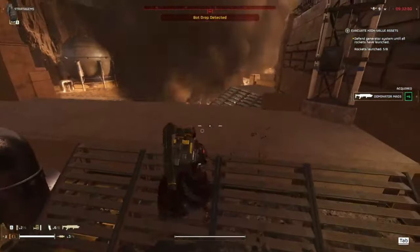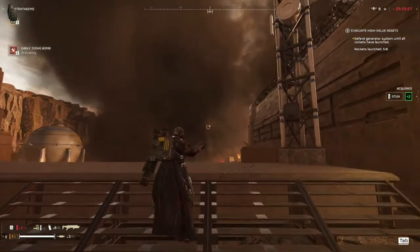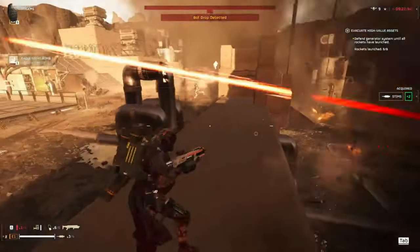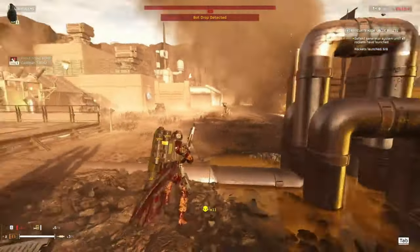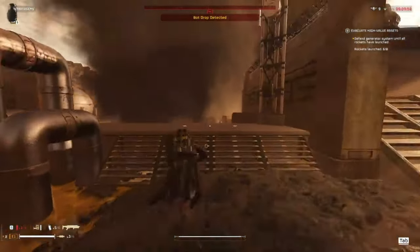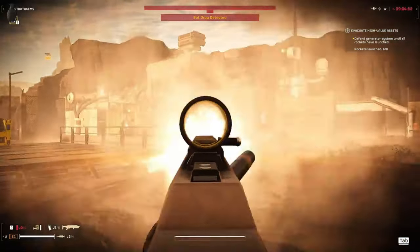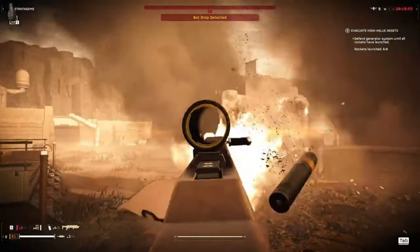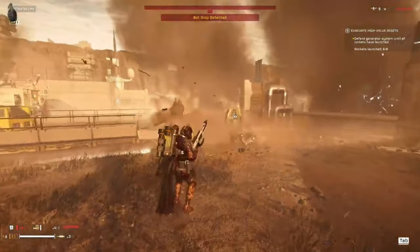Primary and secondary are up to you depending on what you're fighting. I like the liberator penetrator, dominator, or scorcher. I usually bring a 500 kilogram bomb and walking barrage, and I'm typically wearing light gunner armor or medical armor with two extra stims. The spear can be useful when it decides to lock on — my recommendation is to tag whatever you're trying to blow up before locking on, as it supposedly helps the weapon identify targets faster.